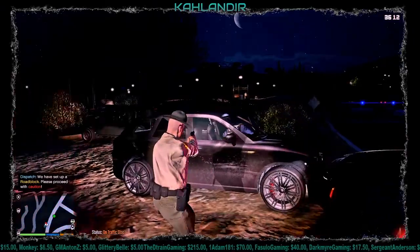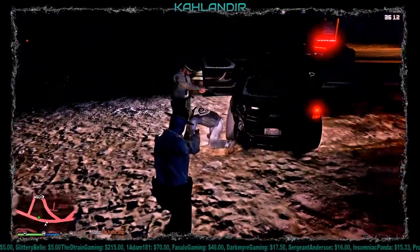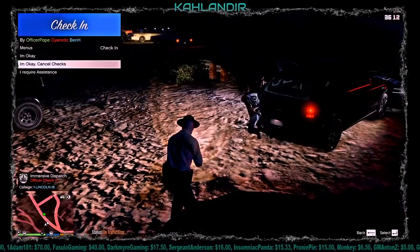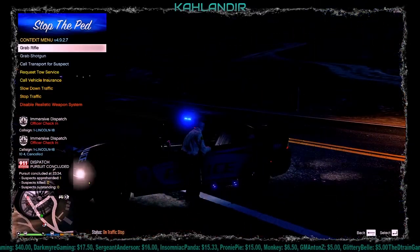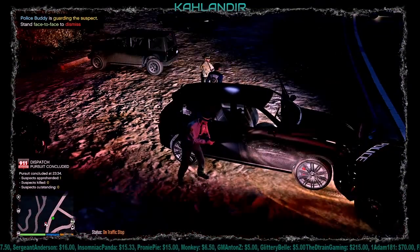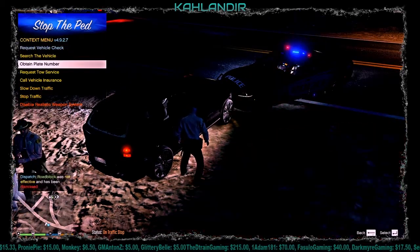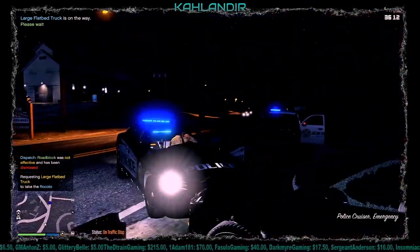Hands are up. Get out of the vehicle, get down on the ground. We'll go ahead and let him put on the cuffs, figure out what he's doing. Dispatch, code 4 — you can cancel all check-ins for right now. He's got him. I'm gonna go ahead and check the vehicle, let them take him out of here. They can do the searching. Go ahead and get a tow truck out — flatbed, assistance required, Redwood Lights track.